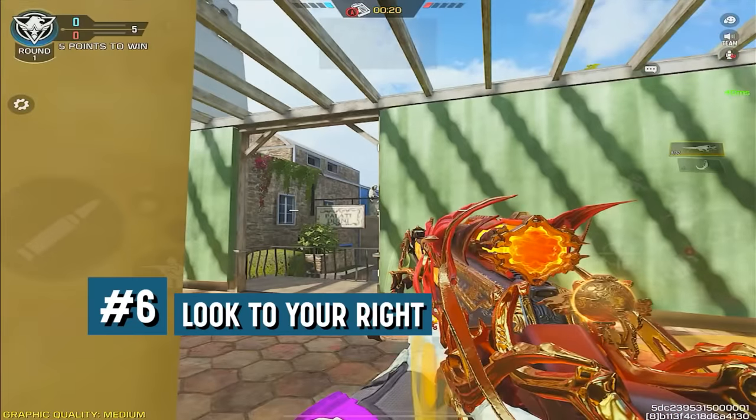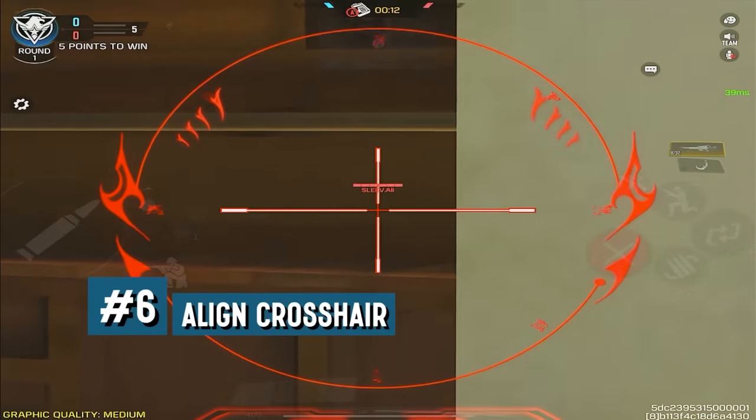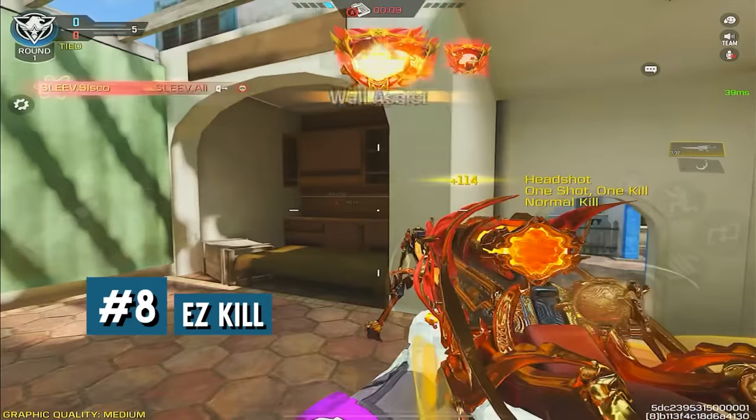After doing so, look to your right and align your scope to the wall, and use the contrast as a way to find your target from left to right. Once you see the gamertag, simply just take your shot. And just like that, you get an easy kill.